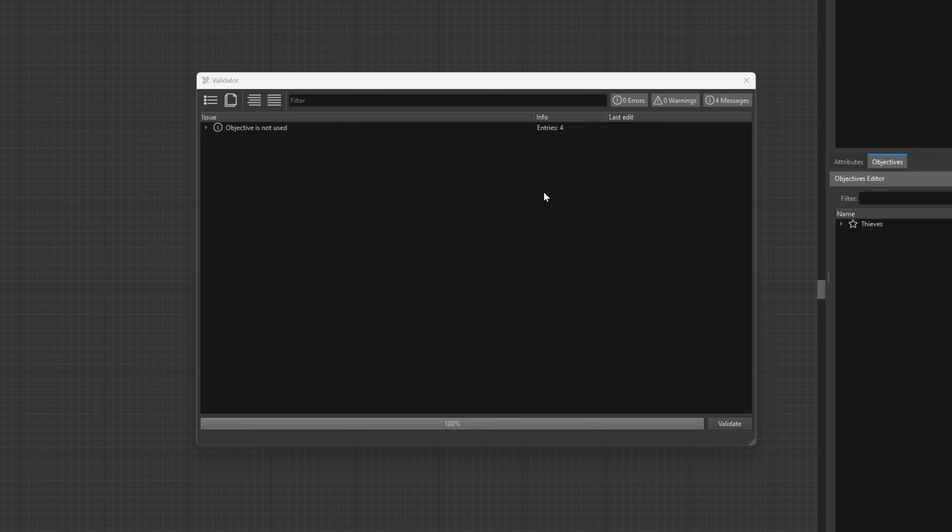Before we start programming our quest, we can determine the time, weather, and skills of the player. Let's close the validator window from the previous episode. Spread out the start-end blocks to make some room. Right-click on empty space and choose Add Node to create a new block — write 'Time' and choose Set Date Time. Click on the line connecting our start-end blocks and press Delete, then connect Start to Set Date Time. In this block, we can set the time of day and weather. I'm going to go with 5pm and rainy weather.